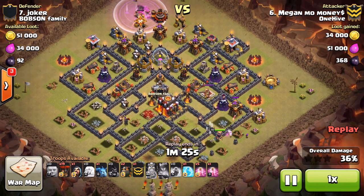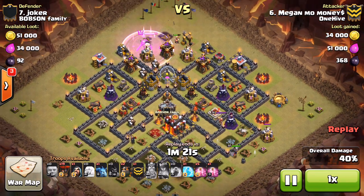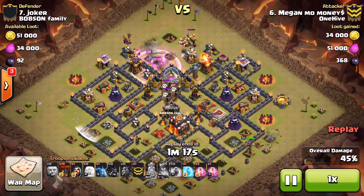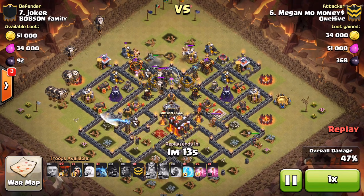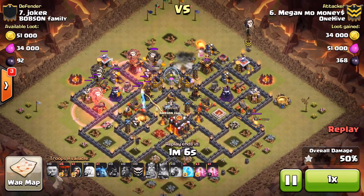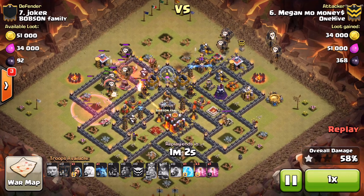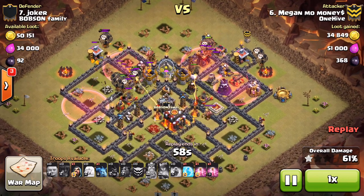Once she gets that second air defense taken care of, she's got two ADs down, a good chunk of the base, the CC troops, and the enemy queen handled — mission accomplished. The healers go down, she uses her ability, takes it out, takes out a few skeletons, and gets that archer tower and wizard tower as a bonus. Coming in from the top, drops the king just to get that archer tower taken care of, then it's time to send in the lava hounds and balloons from a couple of different angles. The CC troops and balloons emptying out onto the king — no big deal there.